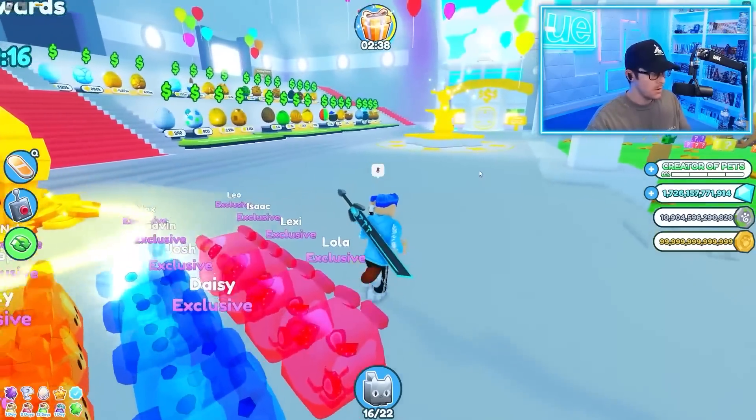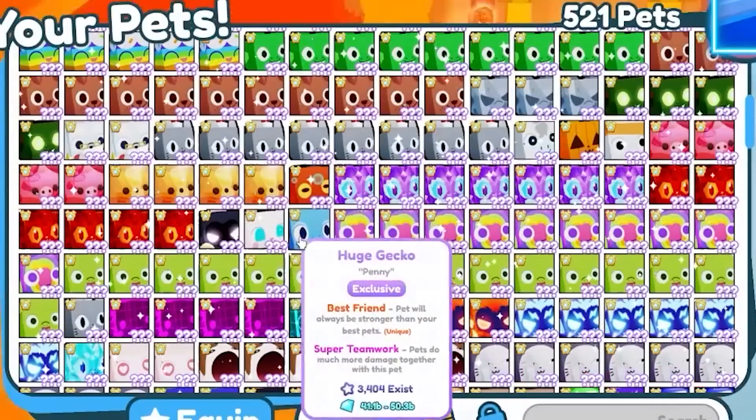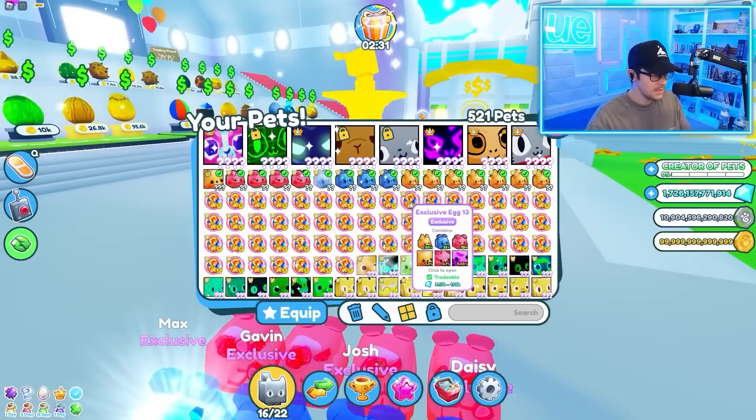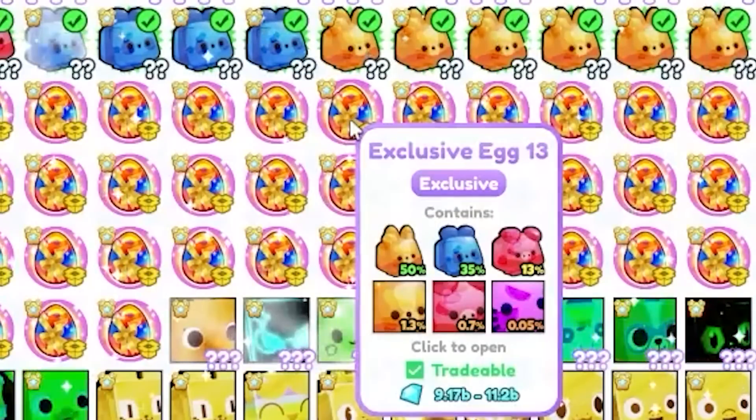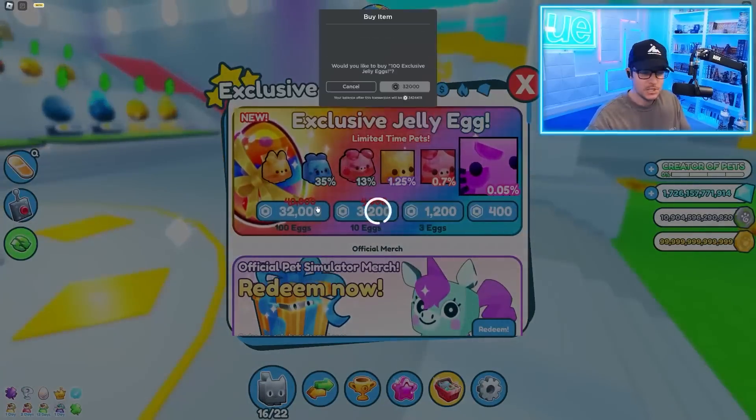I do have most of them. I know one we can get today is the Titanic Lucky, so we're going to start by getting that. The way we get it is trading. We sell a lot of these huge pets, but we mostly sell these exclusive eggs. I've been selling them for about 12 billion. It looks like the value's gone down a little bit, but I'm going to still see if I can get at least 10, maybe 11 billion out of them. We're going to sell a bunch today.